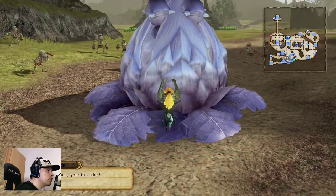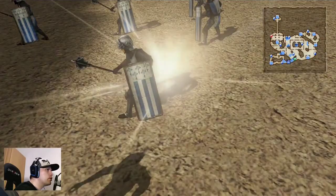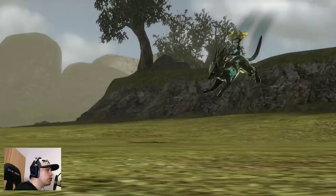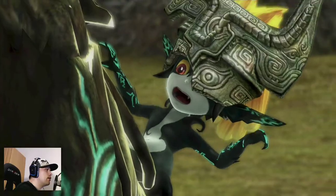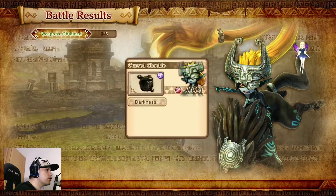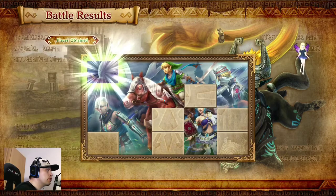Mission successful — nice! What are we getting? A silver item and an A rank — nice! Mission complete. The outro from Midna and Wolf Link. I like her eyes. Got to get everything in here, out here. One more piece of the illustration.